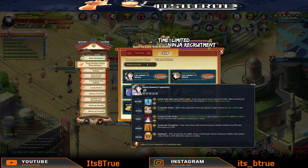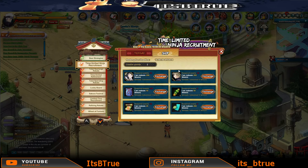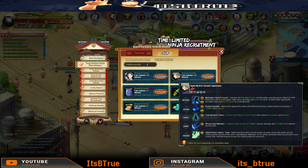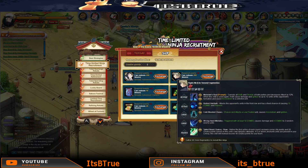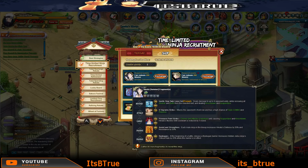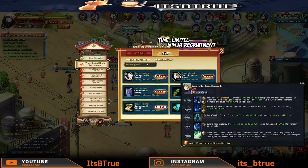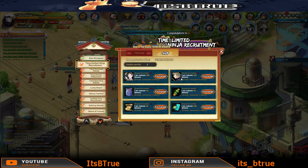We also have the Summer Hinata and the Ido Tensei Yugito. I'm not really in love with either of these characters and I don't think they're necessarily worth getting out of this event. I think you have much better options with the power items. But that's up to you - you could go for either one if you have a specific team in mind that you want to try out.